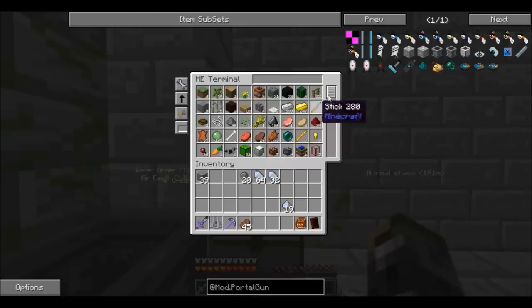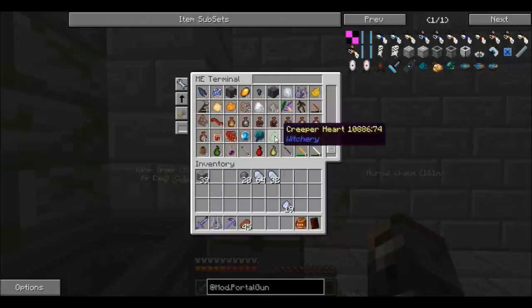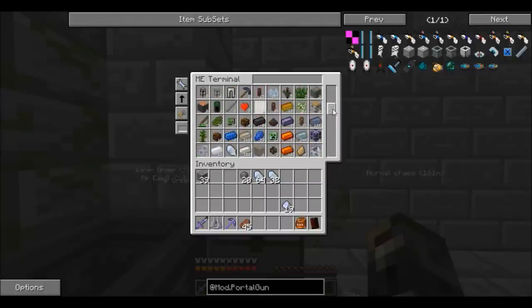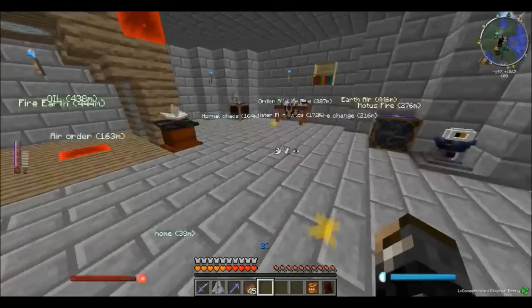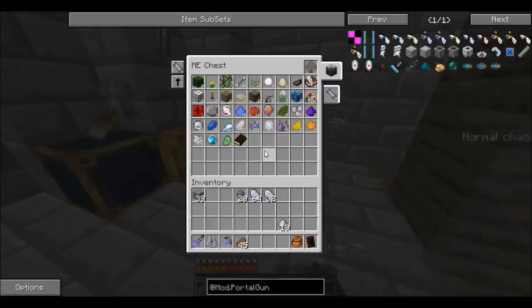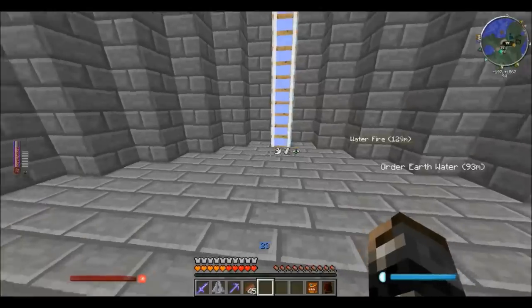I also got myself an ME access terminal in my Thumbcraft room because this is the room I'll be in the most, and I can access items from the other ME chests. I have the outlet's wing here and some creeper hearts. Yeah, this is super messy, I know I can search things, but I still like having it separate. All ME chests are in the same position because I had the cable going along one side of the building. They all have 1k storage at the moment — I might upgrade to 2k or 4k depending on how things go. That's my AE upgrades so far.